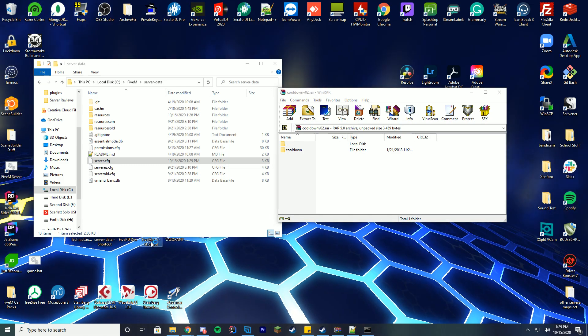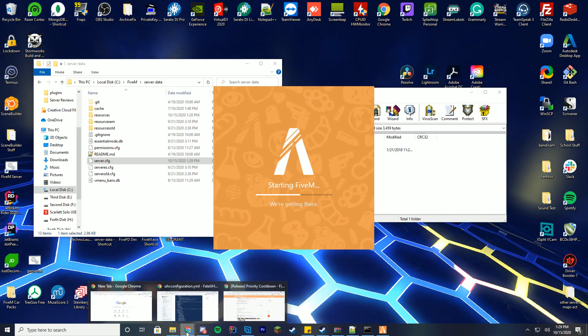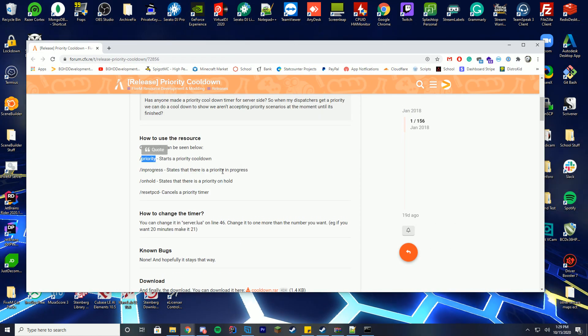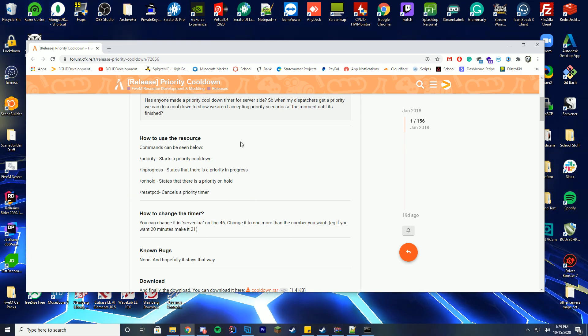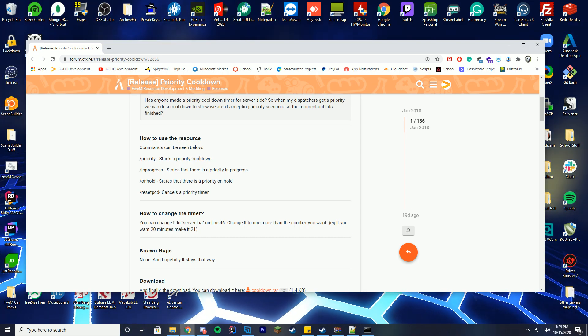I'm going to go ahead and launch FiveM in the background and join. You can see from the resource page — which I'll pull up once more — what we need to do is type slash priority. I'll just copy it so it's easy to paste, or you can type it yourself or use any of these commands. These are the commands that are going to be used. I'll let FiveM start and I'll be right back.